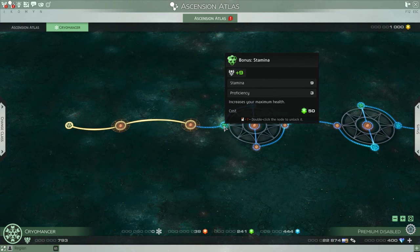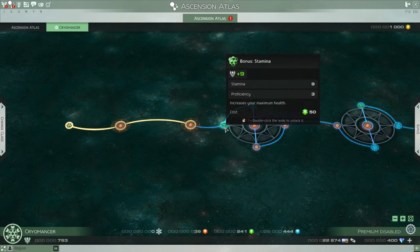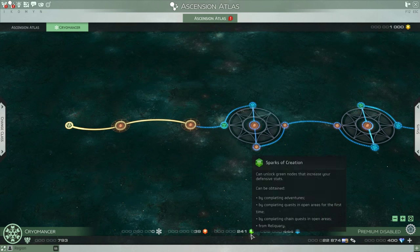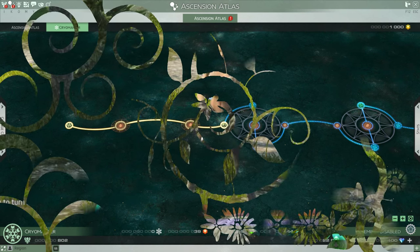To progress your character, you continue to unlock nodes along this path. To unlock a node, you need access to it via a currently unlocked node and must fulfill the spark requirement for that node. For example, one node required 50 Green Sparks of Creation to unlock. Any stat upgrade you unlock in a class atlas is applied to your character in general, regardless of what class you're currently using.